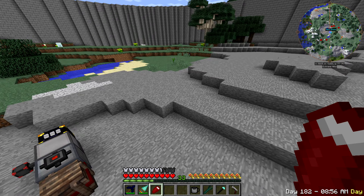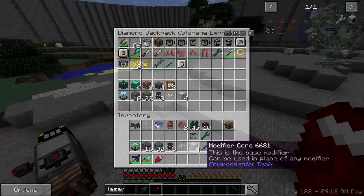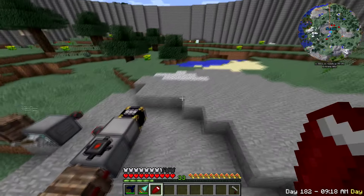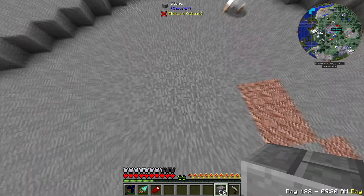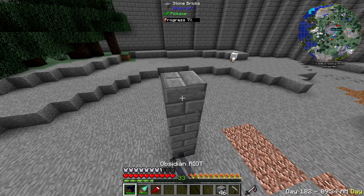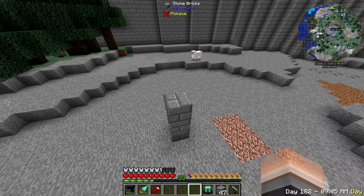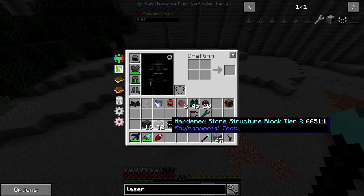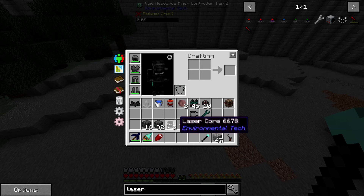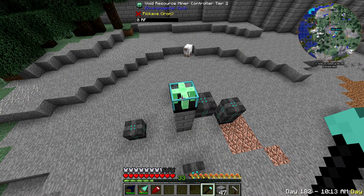Let's get to the resource miner first because we really need that mica. One thing I don't like about Environmental Tech is that you need mica to be able to upgrade it, so you're forced to make the resource miner. I'm making the tier two, so you need 32 tier two structure blocks, 16 hardened stone machine base, 3 laser cores, and your lens - doesn't have to be a white lens, just the one I'm using - and a modifier core. Pretty cheap overall. You just right-click the controller.